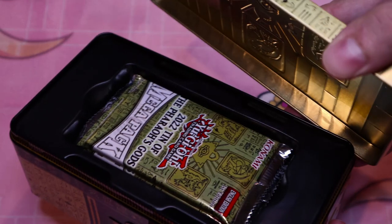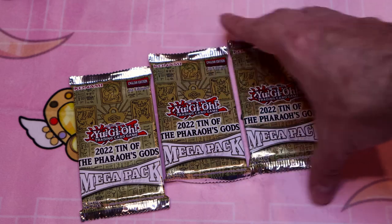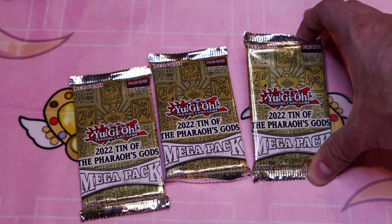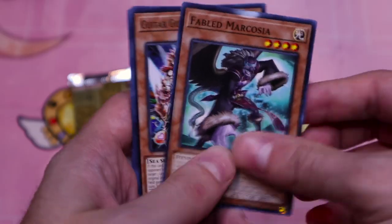Second box! Fun fact about these Megatins — if you use this one and a tin from the previous years, 2021 and 2020, you can stack them and you can make that tablet. Fabled.